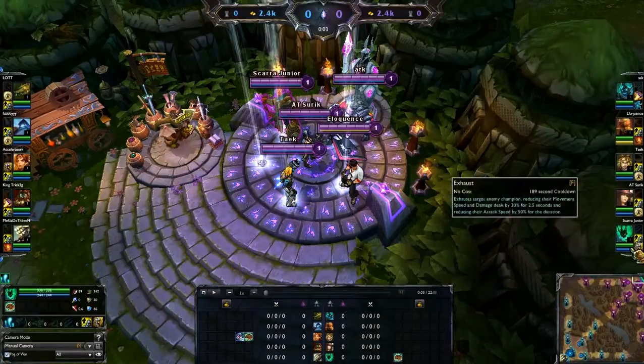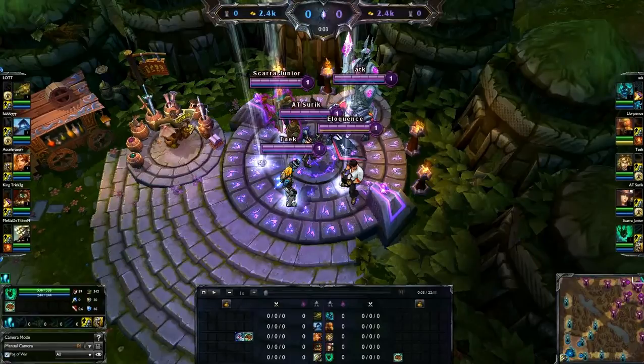As far as summoner spells are concerned, you always go Flash Exhaust. As of August 2013, check out LCS, check out solo queue — that's what 95% of all decent support players use. If you want to try something new, I would recommend maybe Flash Barrier or Flash Heal. Flash is just ideal for any situation.